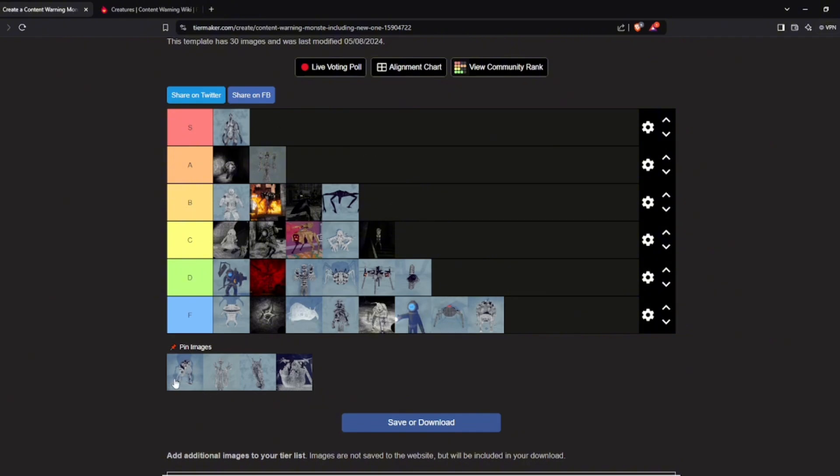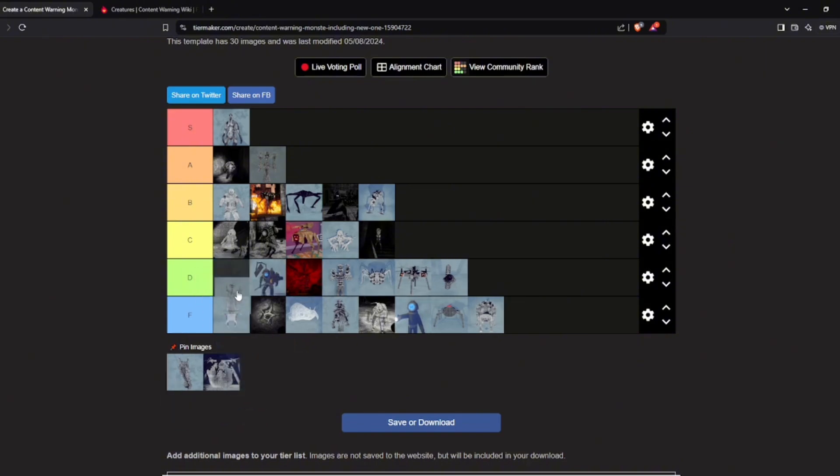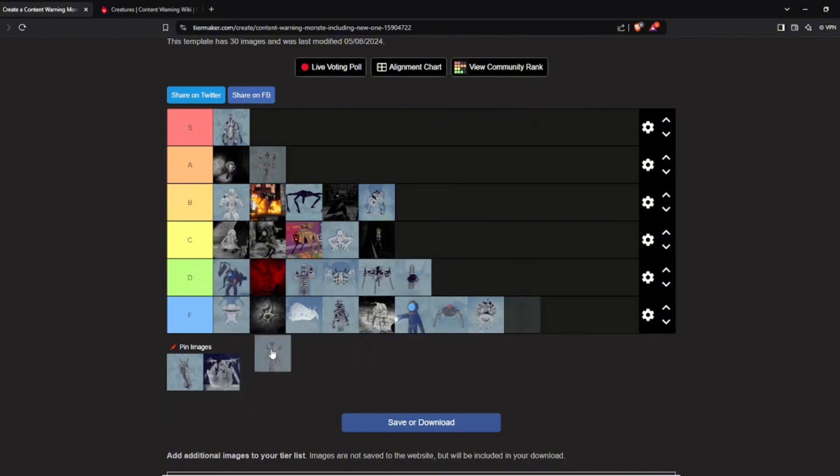Ear Beast could be scary because he's quite rare and has no footstep sounds — if you don't see him, the first thing you'll hear is his whispers, which are quite scary. Freaky Man has an ambient sound effect constantly playing, so you'll know before you see him. Otherwise he's not as scary — just a scary design. I'm putting Freaky Man here.